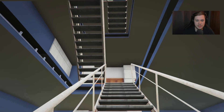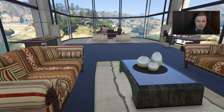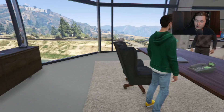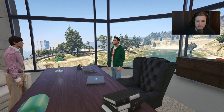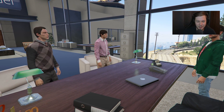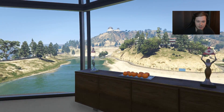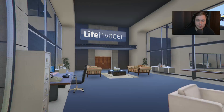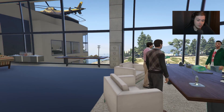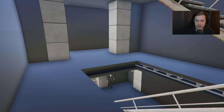We haven't looked at all the rooms yet — let's go upstairs again. This looks like one of the offices — this could be the main Life Invader guy's office. That's probably him standing there giving an interview. He's got a bunch of desks, maybe one for his assistant. You can see some nice views outside. There are drinks, coffee, everything you need — looking super nice.